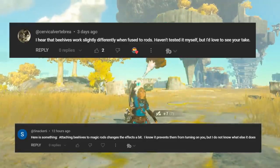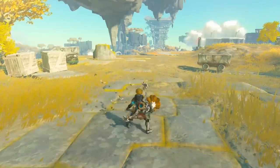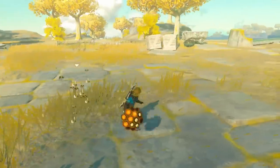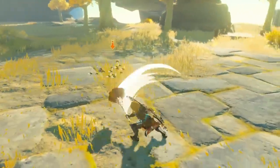Cervical Vertebrae and Snacker 6 let me know that fusing beehives to magic rods make them attack differently. Unfortunately, this does not seem to be the case, and both different weapon types do the same thing, simply spawning a bee when attacking. Feel free to let me know if I missed something, though.